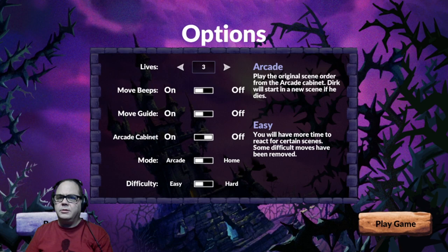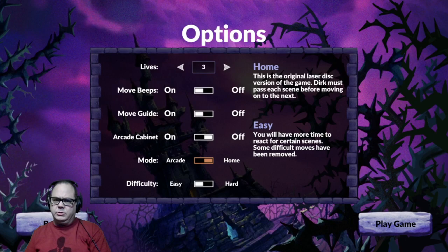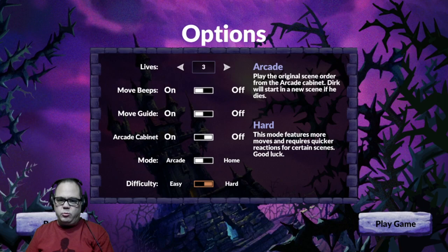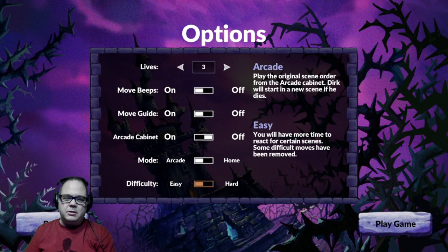Home is the original laser disc version of the game - Dirk must pass each scene before moving on to the next. I like the idea of playing it on easy - more time to react. Some difficult moves have been removed. How hard is hard? This mode features more moves and requires quicker reflexes. It reacts from certain scenes. Good luck. I mean, it sounds like normal. Yeah, you just keep telling yourself that. One button, one stick.